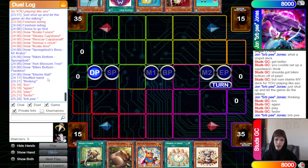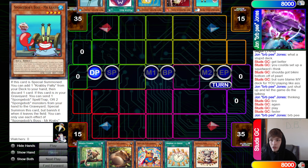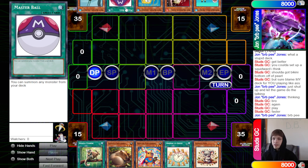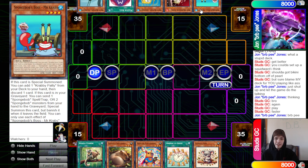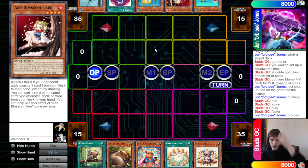The opponent has Spongebob's Boss Mr. Krabs, Bikini Bottom Spongebob, Ash Blossom Tree, Bikini Bottom Plankton, and Master Ball — they actually opened a perfect hand. The opponent takes a minute to think and gets told to play faster. We have Spongebob Normal Summon, Master Ball Special Summon, can bring out Plankton which brings out a token, discard Mr. Krabs for his effect to search Krabby Patty. We also have Ash Blossom Tree — if the opponent activates Angry Kangaroo, we can chain Ash Blossom Tree to discard and search for Sandy Cheeks.